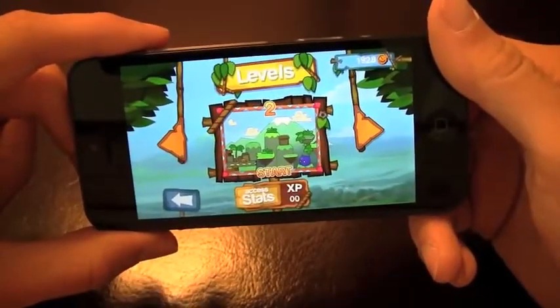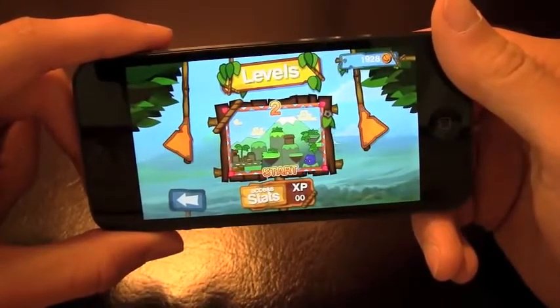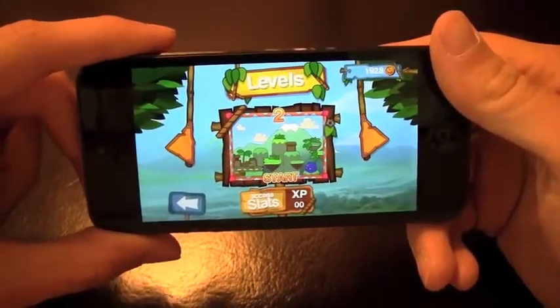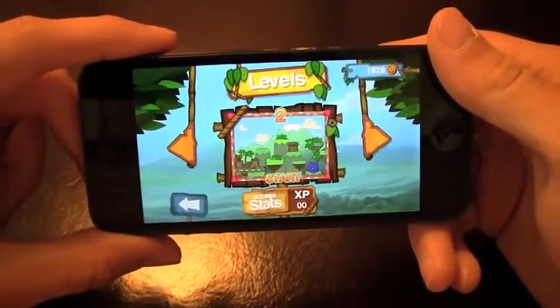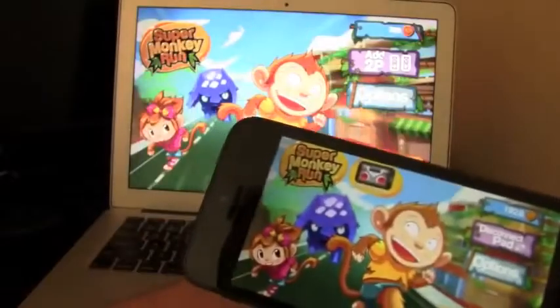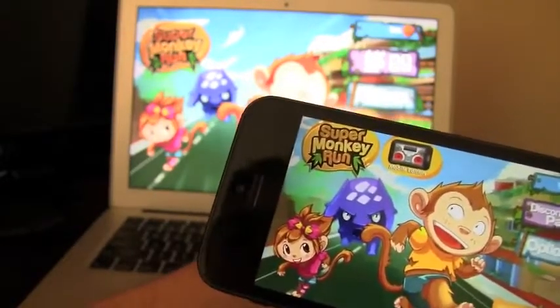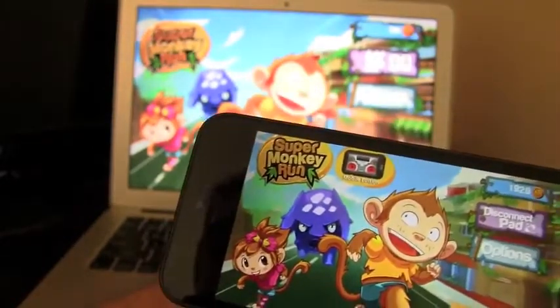Now we're going to play level 2, but we're actually going to change it up and use the iPhone — like I said, this is one of the coolest features I've seen on an app. We're going to use the iPhone as a controller and play the game on my MacBook. Let's check it out. Alright, I've got it all set up. It takes a couple seconds — I'm going to turn the volume up on my MacBook and start playing.